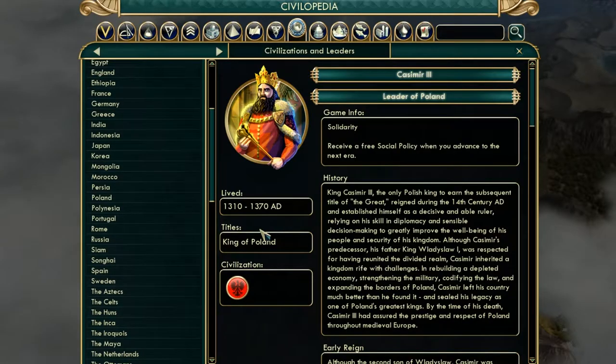Their special power is they receive a free social policy when you advance to the next era. That's amazing — there are about eight to nine eras, so they get like eight or nine free social policies. You're going to want to go quite scientific, maybe aim for a scientific victory, so you can hit each era and keep getting these social policies. You want to use your unique ability, so being scientific makes perfect sense.